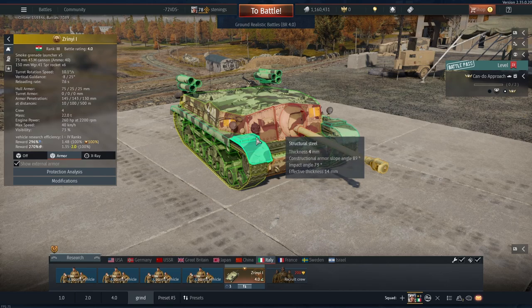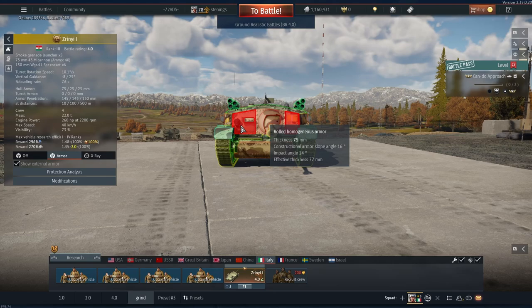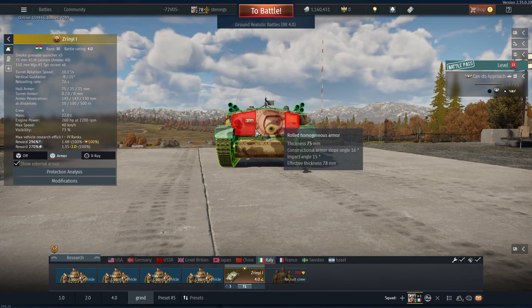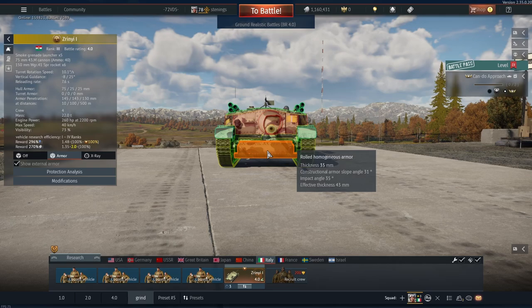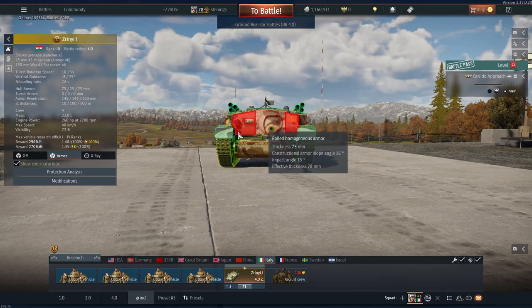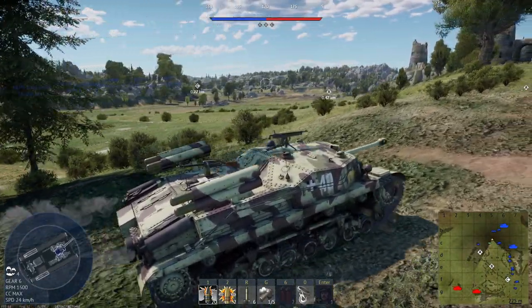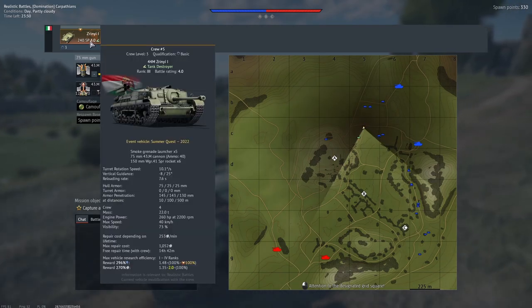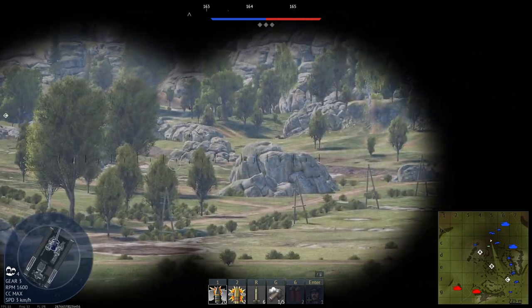Its armor isn't great, but if you wiggle yourself it's definitely going to be harder for the enemy to shoot the correct spot. Although the upper front plate is a huge weak spot, and the lower front plate is even worse — it's all around a giant weak spot. Also, this thing accelerates well but its top speed is only 40, which isn't exceptionally good.